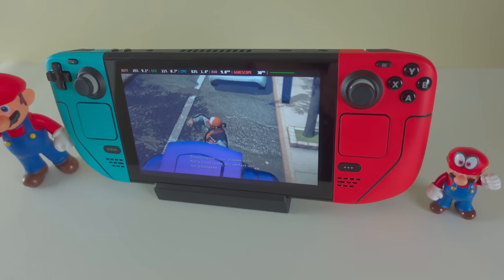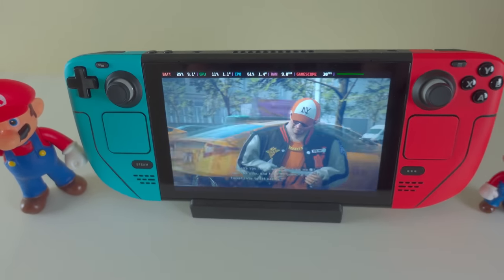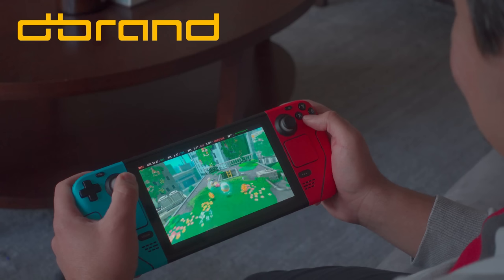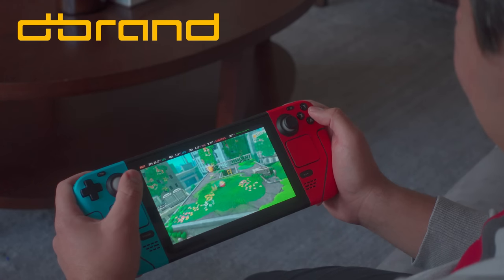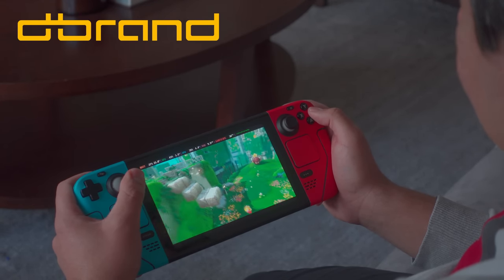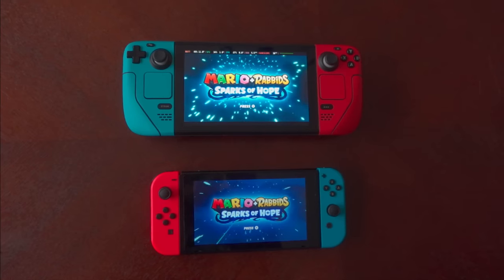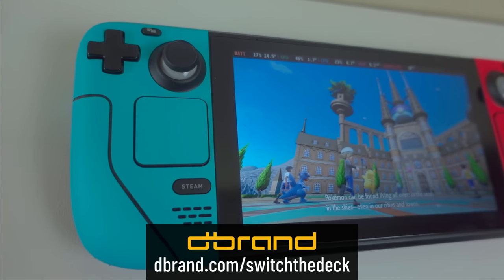Nonetheless, because of this, I decided to seek some support from a sponsor, and nobody would touch this video with a 10-foot pole. Nobody would be crazy enough to do it, except dbrand. Shoutout to dbrand for sponsoring this video, but also for going the extra mile to make sure my Steam Deck not only played the part of the Switch, but looked the part too. This is a one-off Switch themed Steam Deck skin that is launching right now, and you can buy it at dbrand.com/switchthe deck.